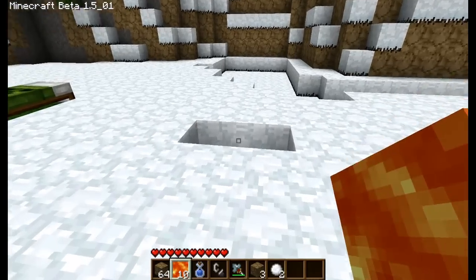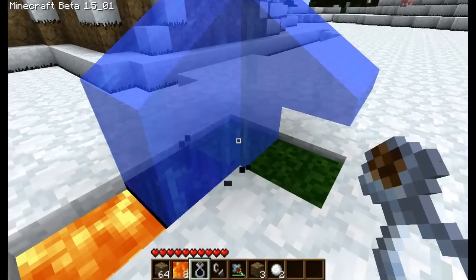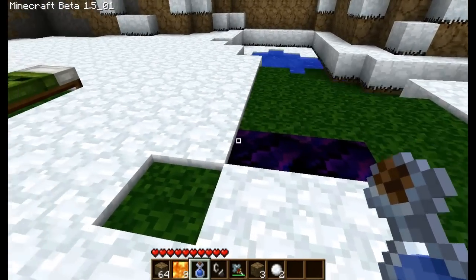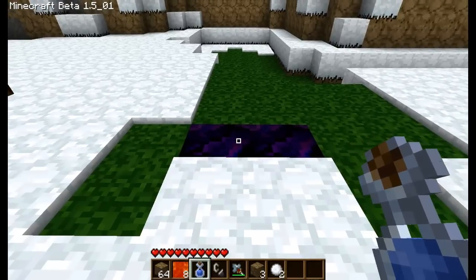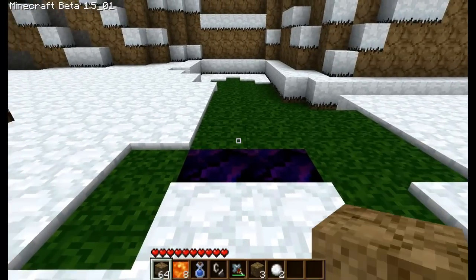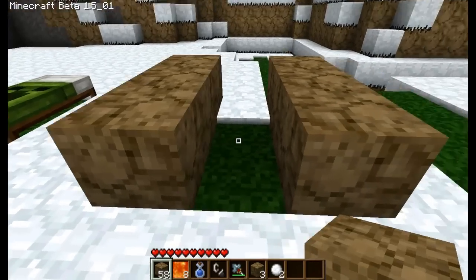What you do is you have to make a cast, and of course when lava is introduced to water you get obsidian. I'm just going to quickly speed up the video here as I make the cast and I'll resume the video when I'm done.